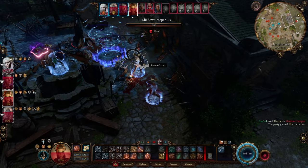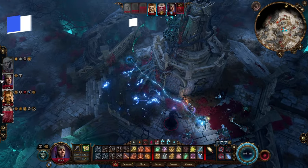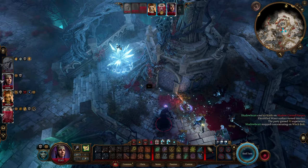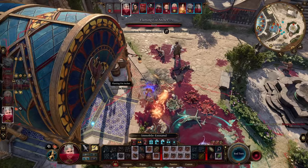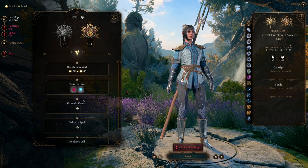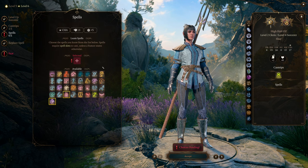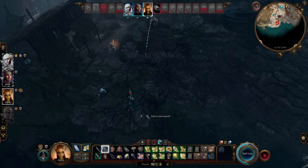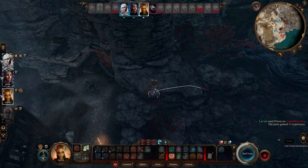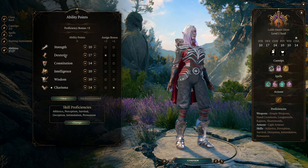Let me know in the comments what build you're running in honor mode, but first we'll talk about the overall general party setup. I wanted to focus mostly on builds that work early to mid game and then can easily develop into end game gods, with a clear evolution into my already existing build videos. There's no point showing a level 12 build at the end of act 3 when simply getting to level 12 is 80% of the battle, especially in honor mode. That progression element is really important.